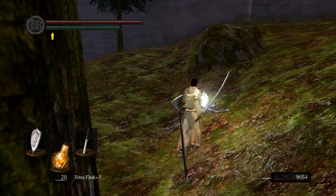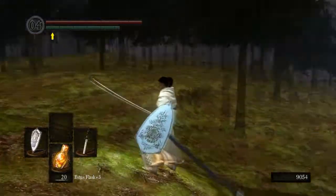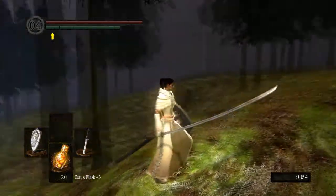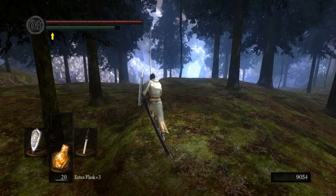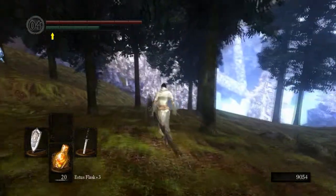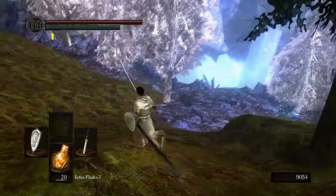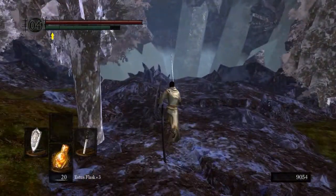By the way, if you are doing the Siegmeyer side quest, I think you have to go down to Blighttown. His daughter will appear in a gold golem up here — you have to kill the gold golem to free her, and then kill all of the other golems here. I think there are 12 of them; correct me in the comments if I'm wrong. But these guys just drop blue chunks, so it's not that important.